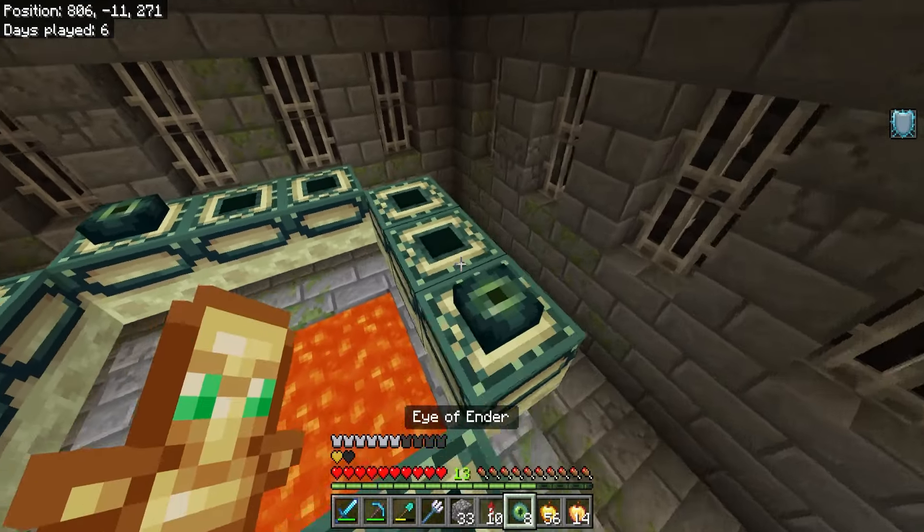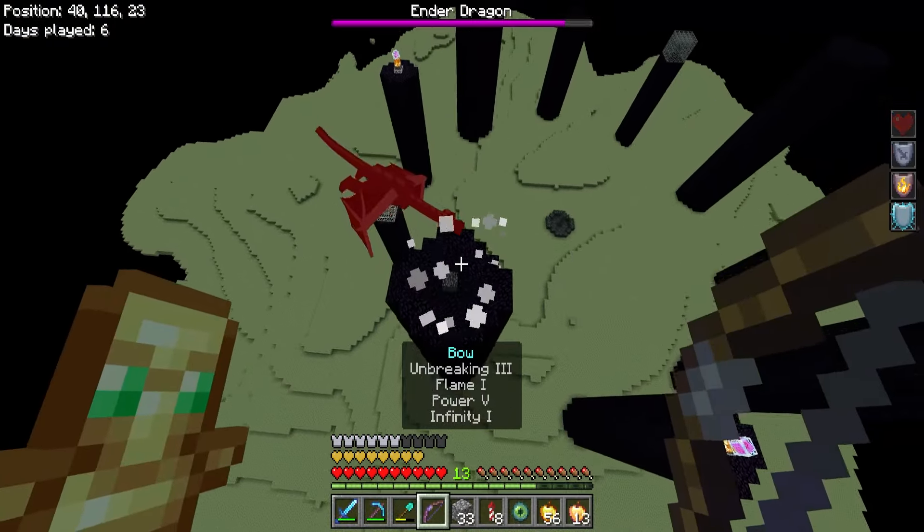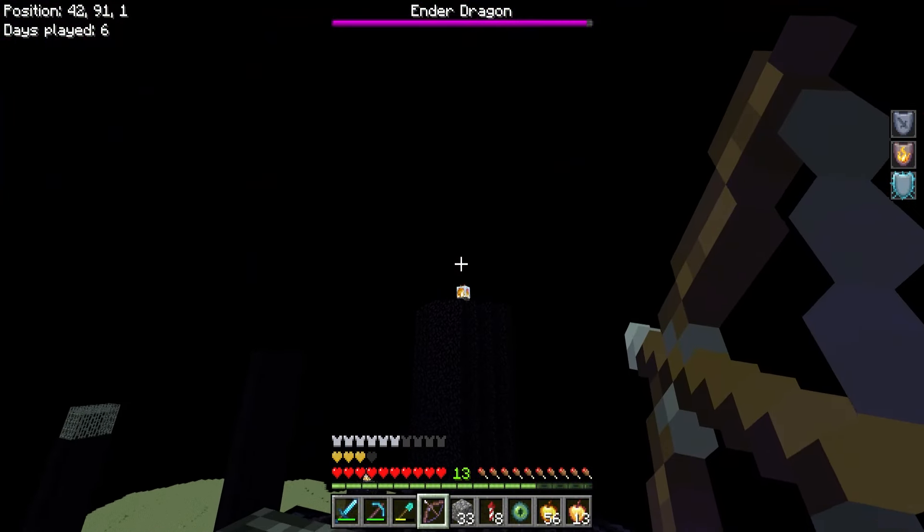It didn't take too long - I eventually got all 12 eye of enders. My next issue was finding fireworks to fly around the map to look for the End portal. What I did was use a riptide trident to fly instead, along with a couple of fireworks, and eventually I found the End portal.